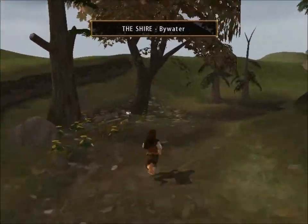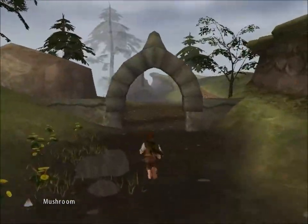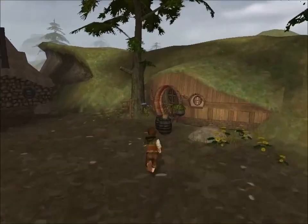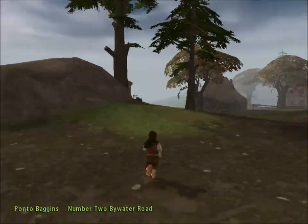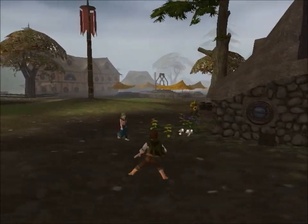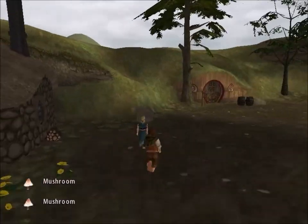So like I said, this is Bywater, and there are some mushrooms here next to this bench — we'll get these. We go through this little archway, and this is like another section of the Shire. We've got our hobbit holes here. Let's see who lives at this one — Ponto Baggins, so another Baggins lives here. You can see this place is fairly big, around the same size as the area down there. Let me get these mushrooms and I'll talk to this person.